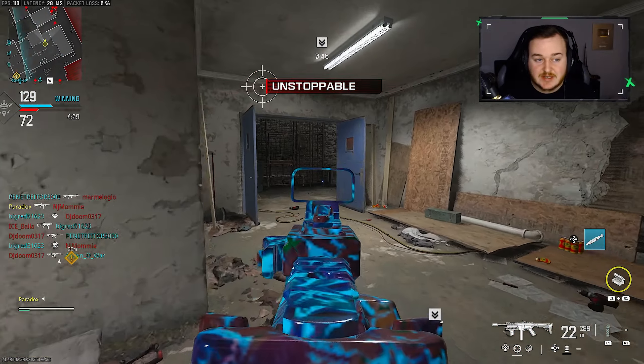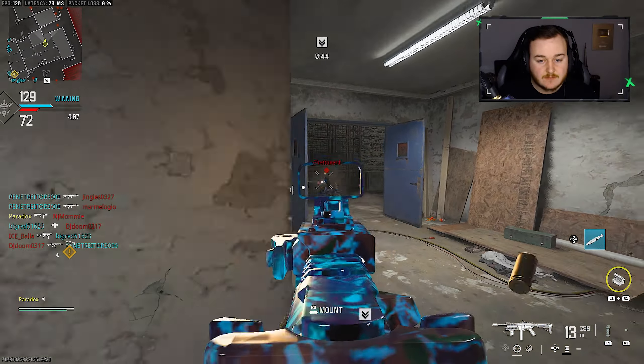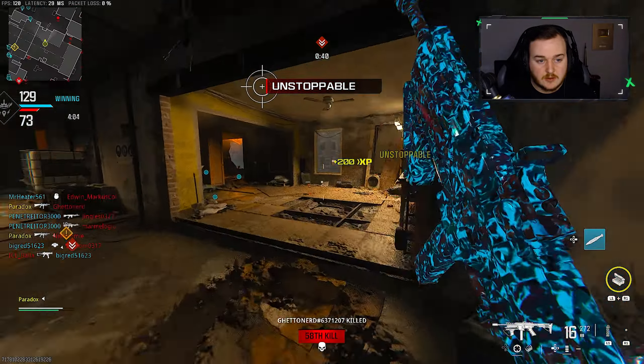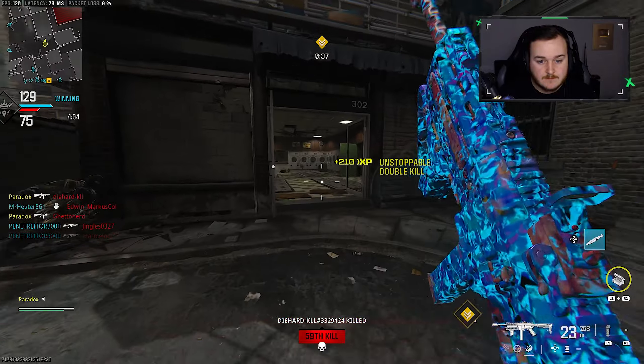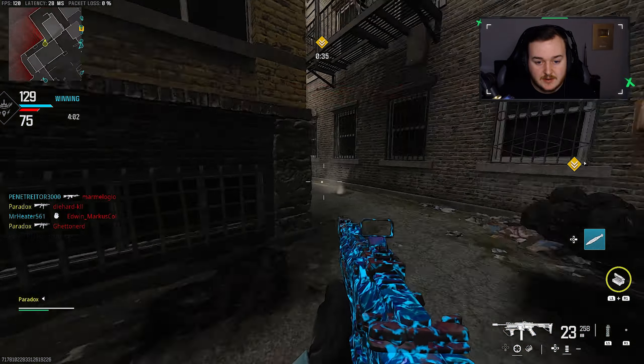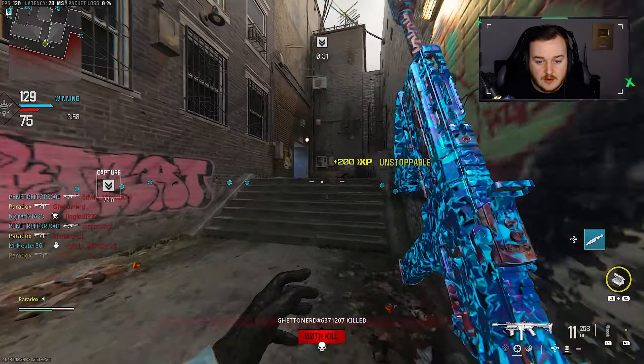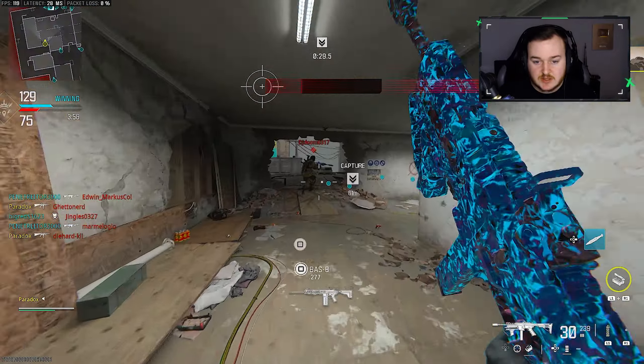I'm glad I get accidental kills, because now I know I can shoot through that wall. Let me do some bobbing and weaving — do a little flank. There's the 60 gunstreak — that's two nukes in a life. We like that.